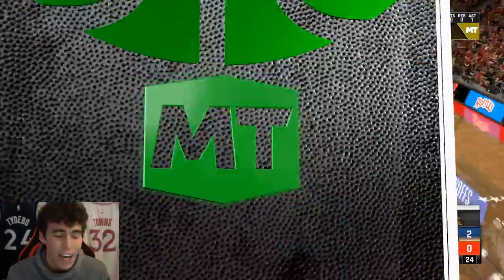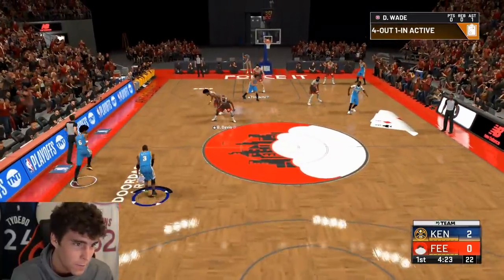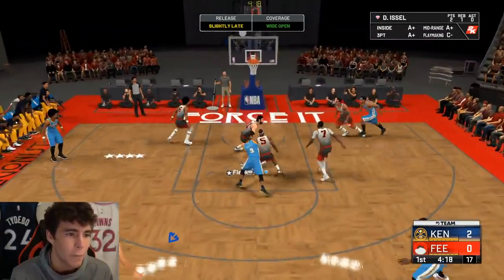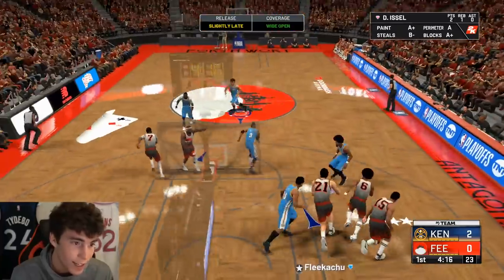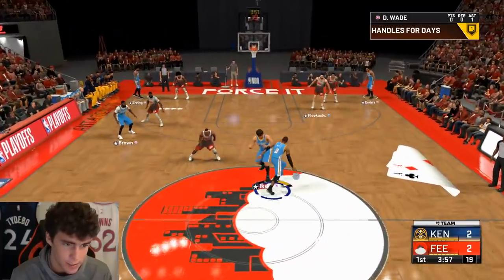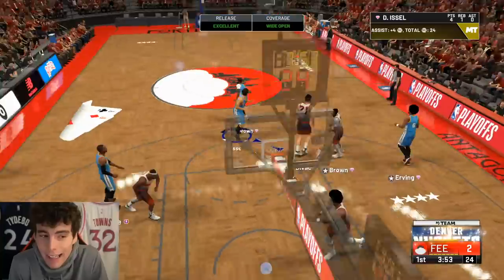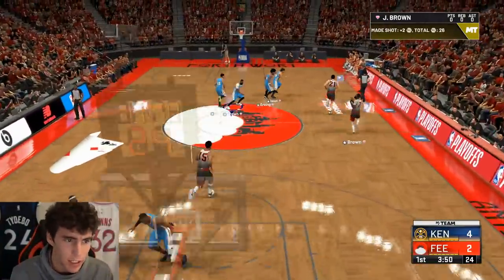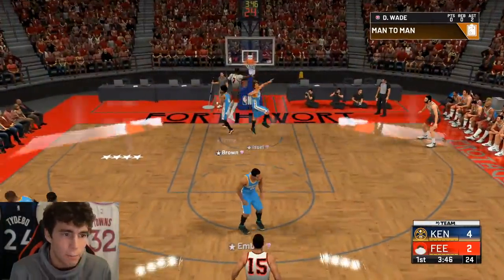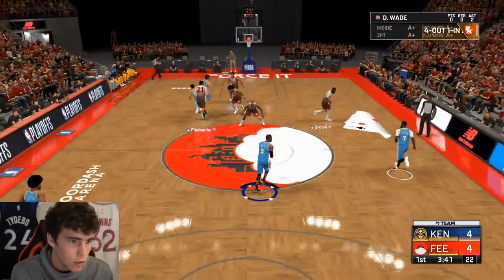Look at Issel on the first possession of the game blocking it off the backboard — great energy right there from Dan Issel. His release is just so quick, you just got to be ready to let that thing go. The biggest question for Dan Issel is will I be able to green consistently with him, because after that everything else is going to come. If he can green consistently he's going to be good — he's good in the pick and roll and good enough on defense.